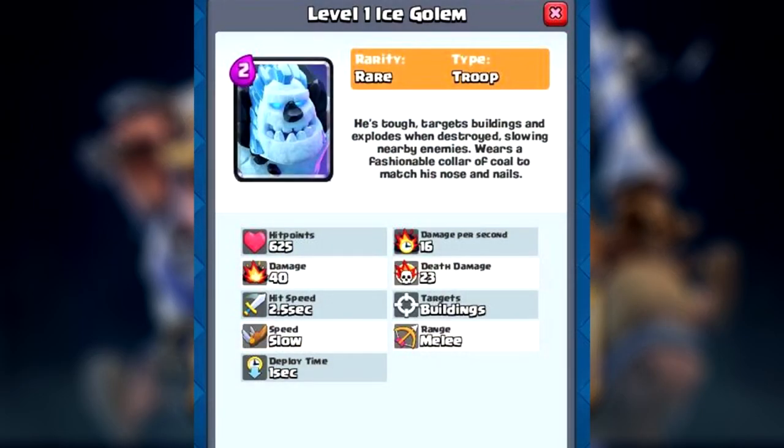First off, we're going to be looking at the Ice Golem. This is one of the cards that most of you guys probably already know about — it is the other rare card in this leak. As you can see, it only costs two elixir, so keep that in mind when comparing it to the regular Golem.